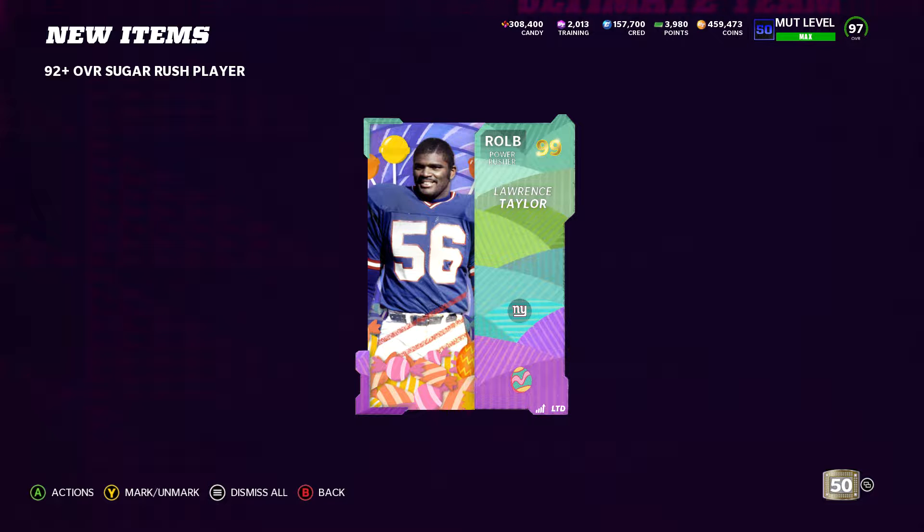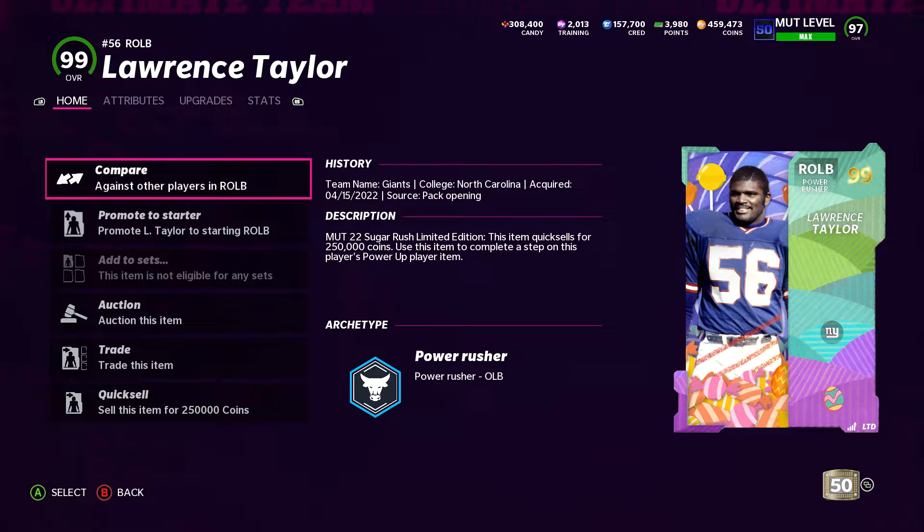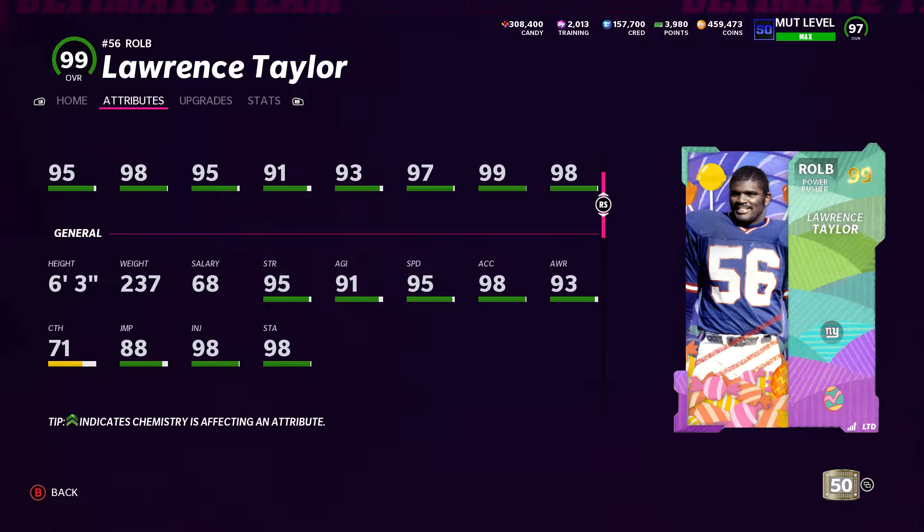Oh, there's that man — no way! I did not think, honestly, we were going to pull him. These are hard to pull. Let's look at these attributes — oh, that's sick! 99 power, 97 block shed, 98 finesse, 95 speed, 98 accel, 6'3", 235.